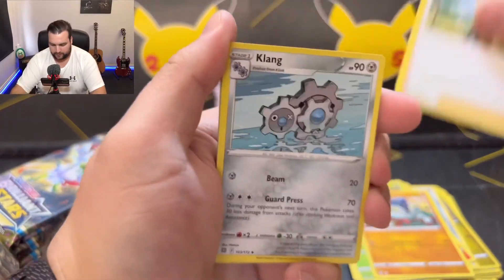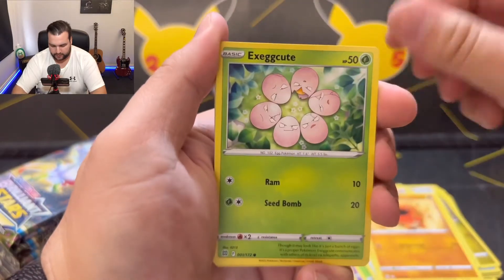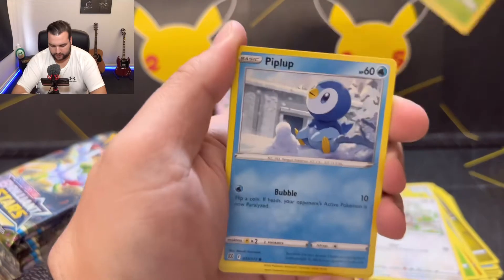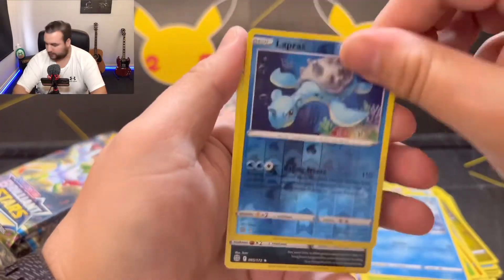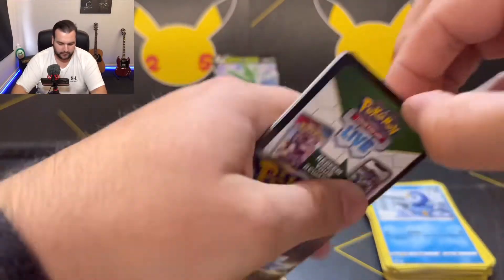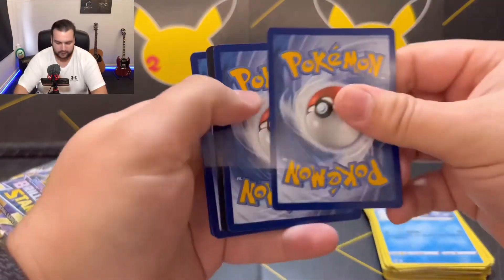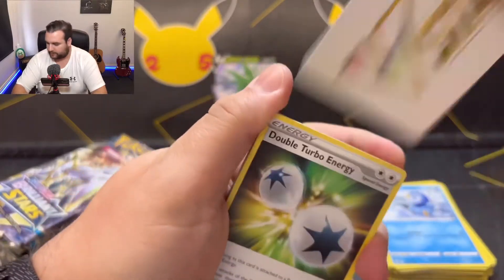Barry, Klang, Torkel, Trapinch, Execute, Starly, Shroomish, Piplup, Lapras as the reverse holo, Muck as the rare. Slow start. Shaman V was cool, but nothing since then, except for a V-Star, which I'll take.